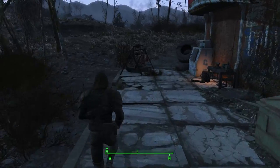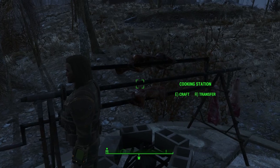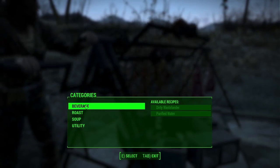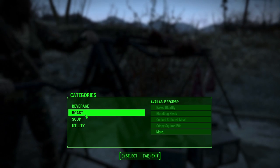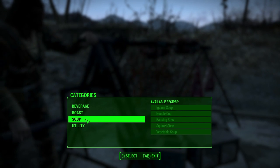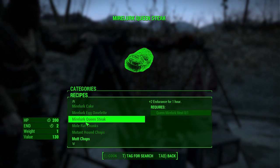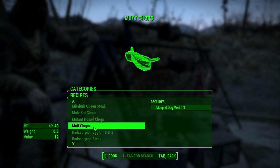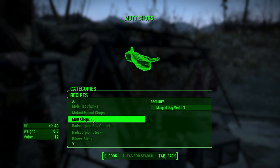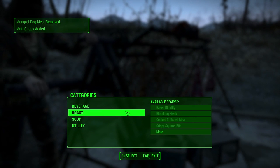Where did I see it now? Yeah, here. There is a cooking station. We can make a beverage with some purified water, a roast, some soup - all kinds of stuff. I've got mud chops, I can make mud chops, which don't have any radiation. Sweet. And you get XP for it as well.